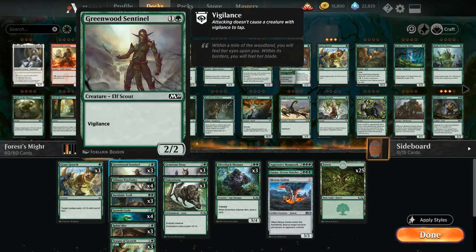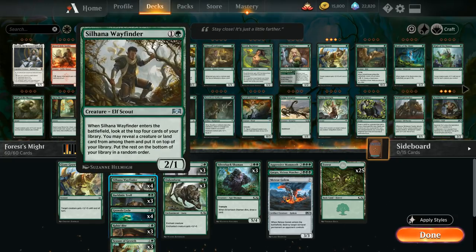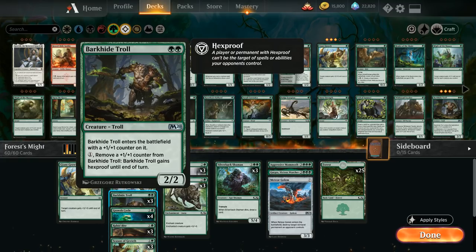We've got four copies of Silhana Wayfinder as a two-mana two-one that can look at the top four cards of our library, reveal a creature or land, and put it on top of our deck. We've got three copies of Barkhide Troll as a two-mana two-two that enters the battlefield with a plus one plus one counter on it.